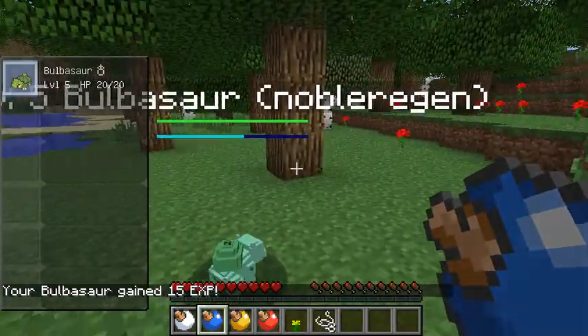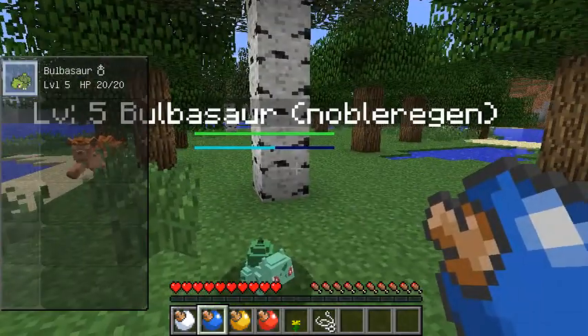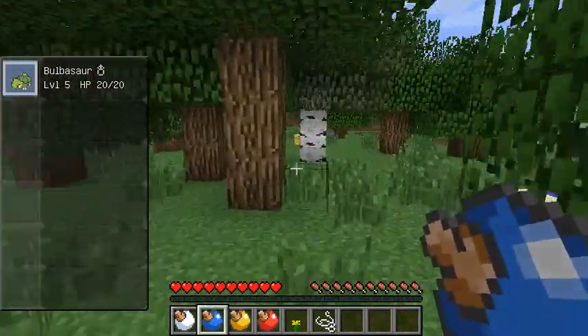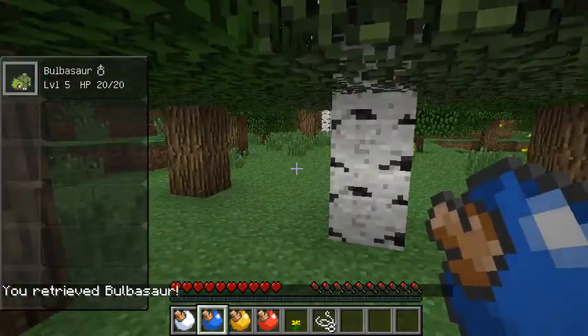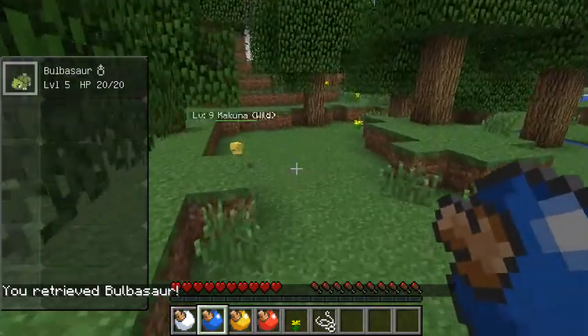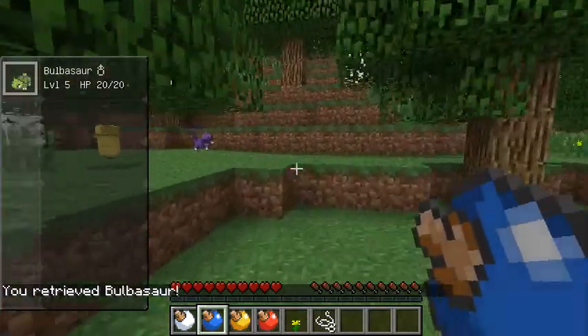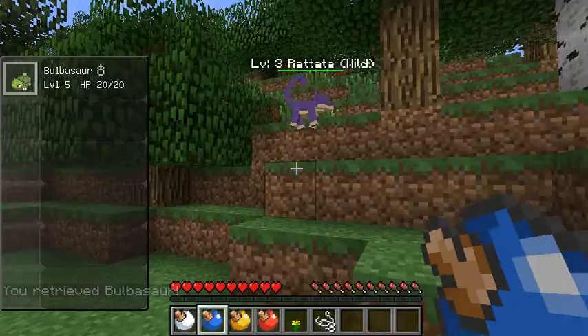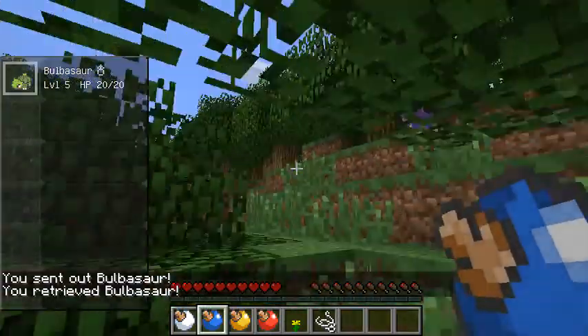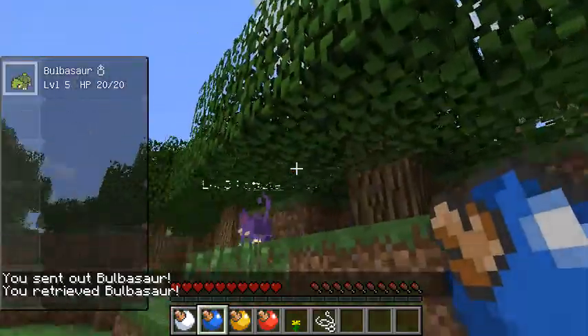Apparently we get string from that, and the little blue XP bar is right there, so I guess that's how we level up. I suppose eventually I should be making a house or something, to build the PC and stuff like that.